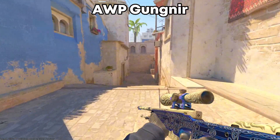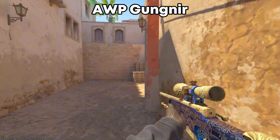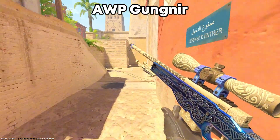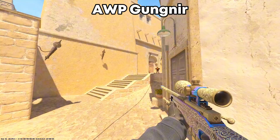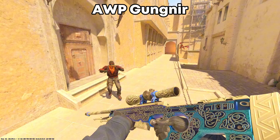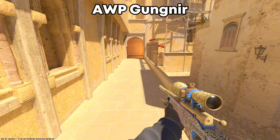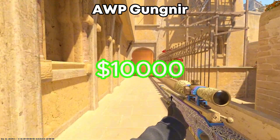Another really beautiful but also very expensive skin is the AWP Gungnir. This skin is pretty new — it was released in 2019 — and the reason the price is so high is because there are only 3,000 of these skins in circulation. Even the battle-scarred version will cost you $1,000, but for a factory new version it will cost you around $10,000.